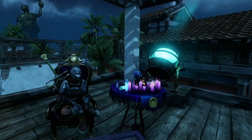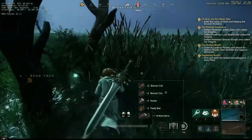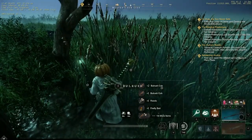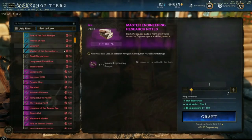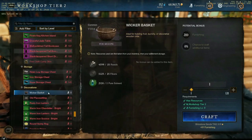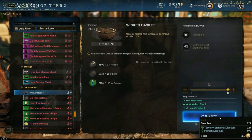Next up we have using wicker baskets, which is a great way to get standing. Each wicker basket you craft will give you 61 territory standing. That doesn't sound like much, but considering the cost to make one is 35 reeds, 25 fiber, and 1 solvent, this is definitely an inexpensive way to grind out your standing. The cost to craft 100 wicker baskets is far less than the cost of one tier 5 standing crate and gives more standing for your effort. Not to mention you can then salvage the baskets for some of the reeds to make more baskets.